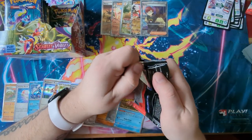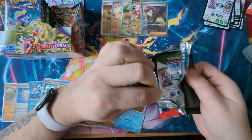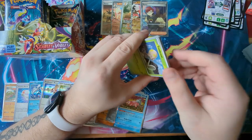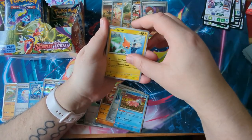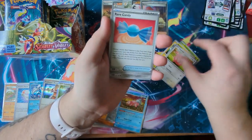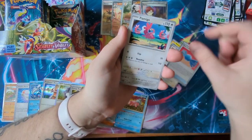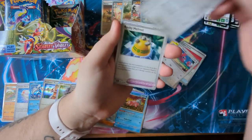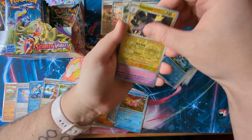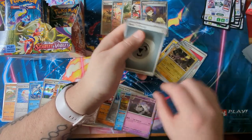I'd rather this be a Penny than some random other card, so I'm all for it. We've got a Toad's Cool, a Rotom, a Chansey, a Rare Candy, a Flamigo, a Forretress, Rocky Helmet, Reverse Quackswell, Reverse Toxtricity — and a Houndstone Holo.